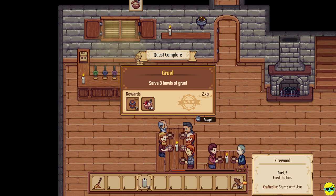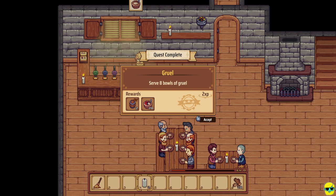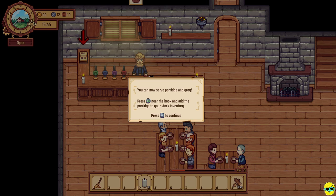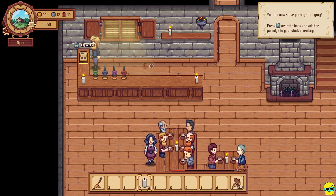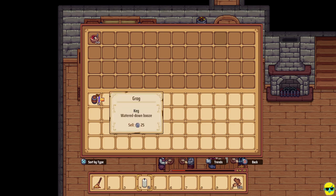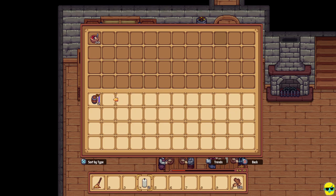We completed the next quest serving eight bowls of gruel. In exchange, we got some rewards — alcohol and food. You can now serve porridge and grog. Press A near the book to add the porridge to your stock inventory. With the porridge, you go to the bottom portion of this screen which is your personal inventory, and push Y on the controller — it will pop anything you want into the stock. This will be automatically selected as a menu item. Your customers can only order items that are on your menu — items in your stock are your menu — so they won't ever request an item you don't have.